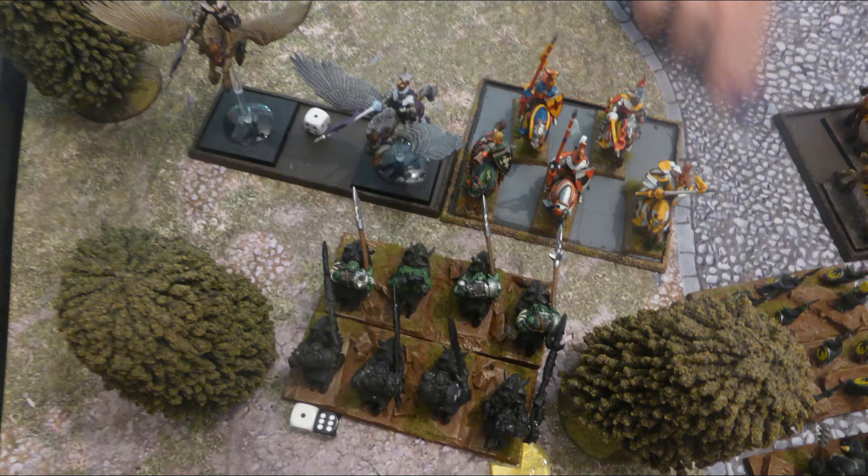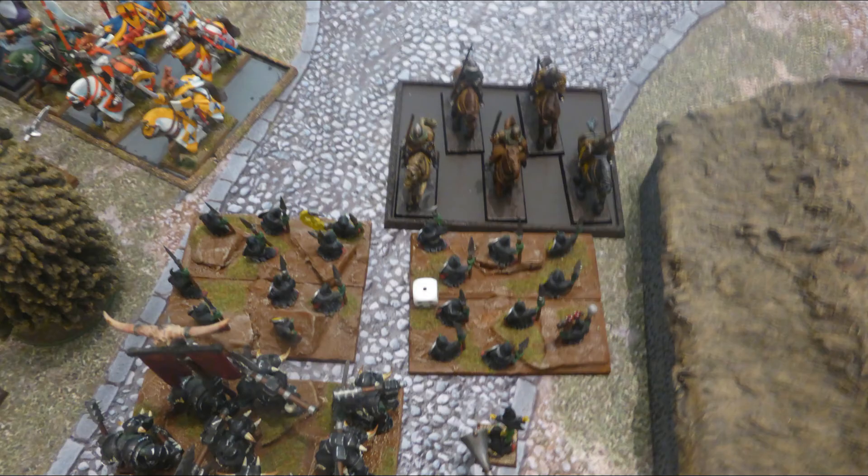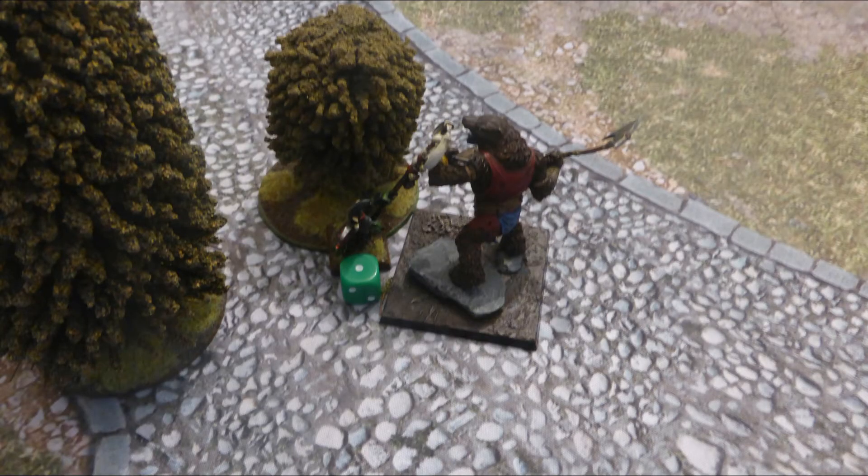Combat results: the Order of Redemption and Order of Forsaken, despite minus one to hit and no Thunderous, put seven wounds on the Gore Riders - above average, but only enough to waver them, not break. The Villain Initiates totally fluff and put just one wound on the goblin spears, not even enough to waver. The Forsaken Beast, with eight attacks wounding on twos, gets just one wound on the goblin wizard, and even the nerve roll isn't enough to waver him. The goblin laughs in his face.